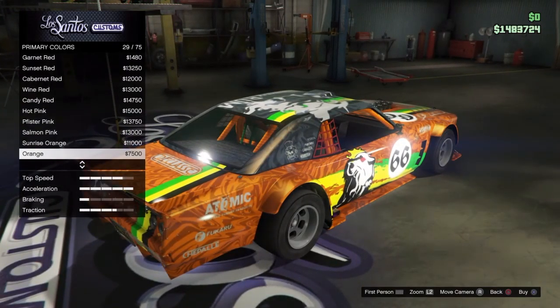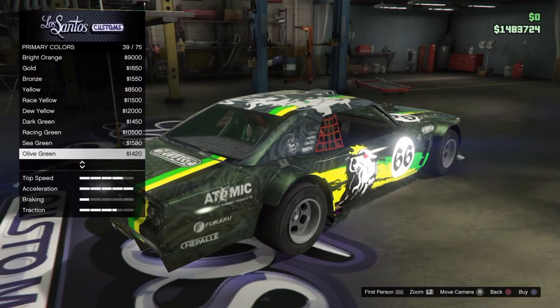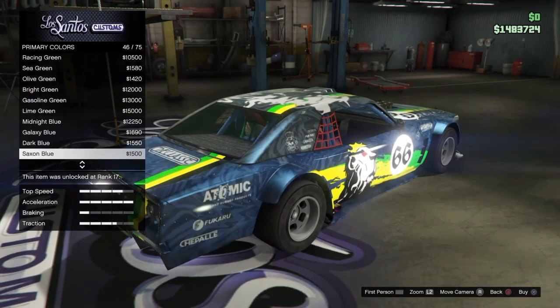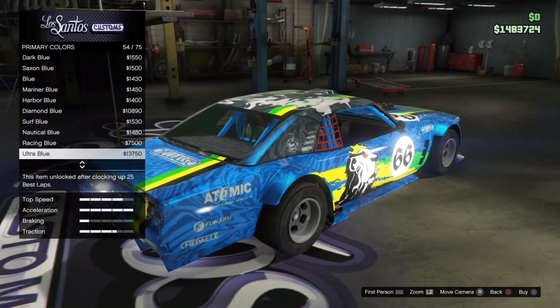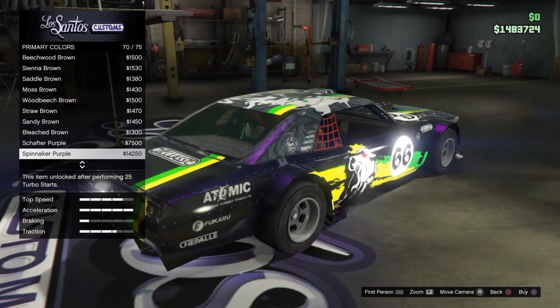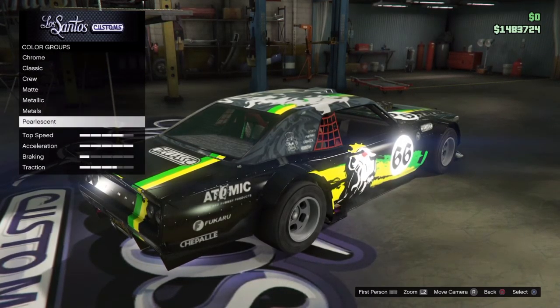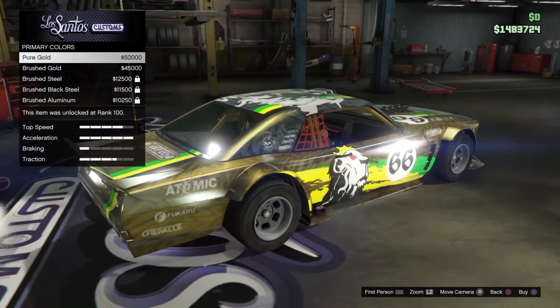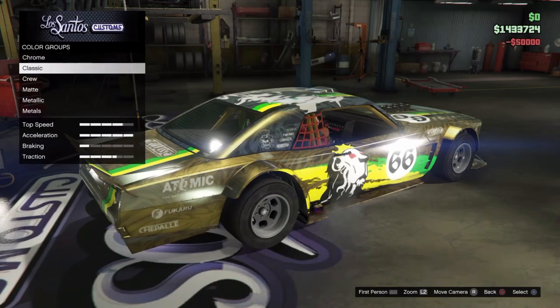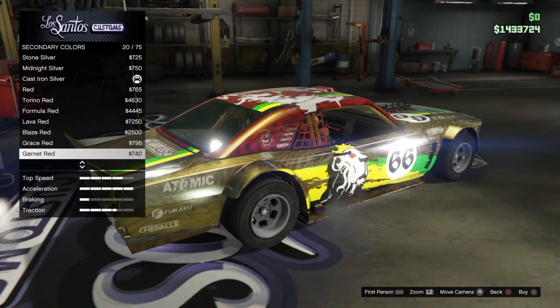It doesn't show up very well with darker colors because they kind of phase it out, but I went with gold because I just think the gold looks great. My car doesn't look like this anymore because I changed it after this video — I changed the roof to black. I put lime green on the roof to match the livery and it looks all right, but I think it looks better with black. The gold looks so good, but that's a fifty thousand dollar paint job, which is crazy.